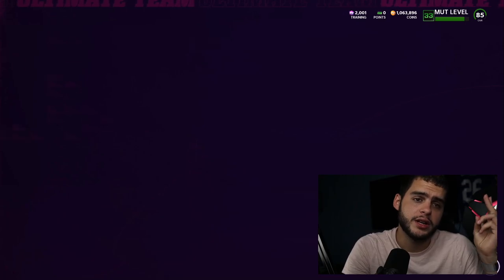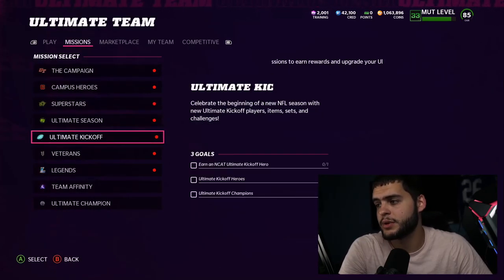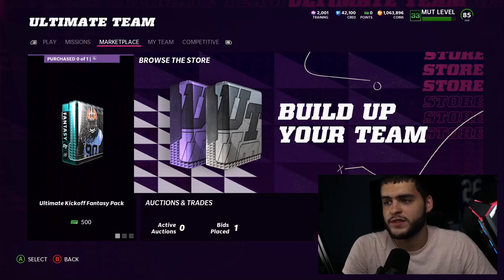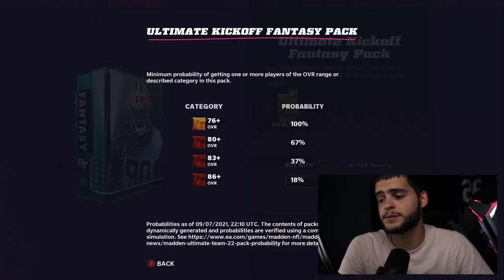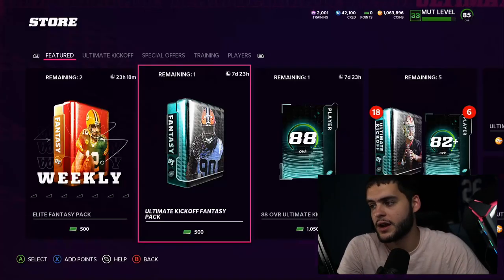Then we have the missions tab. You can see 'celebrate the beginning of the new NFL season' — you can earn a NAT ultimate kickoff hero. That's where you earn those. We also have some packs to go over — there's a 500-point ultimate kickoff fantasy pack. The 86 plus percentage is 18%, so that sounds pretty high. You probably wouldn't likely get one of the 88s if you pull something that high.